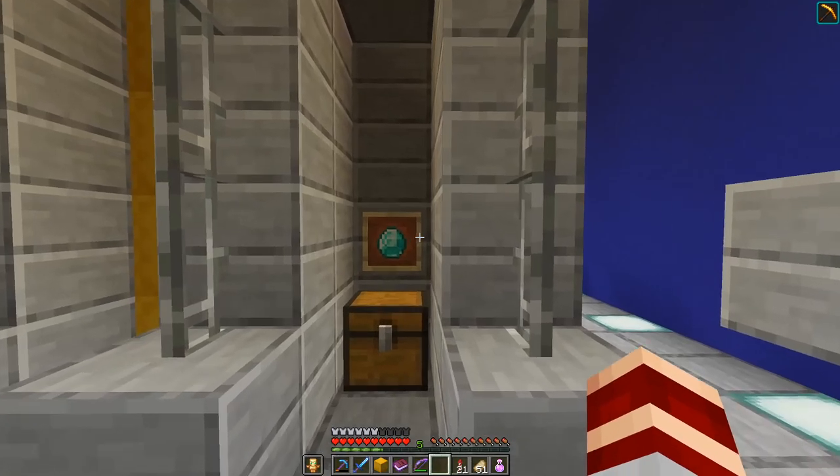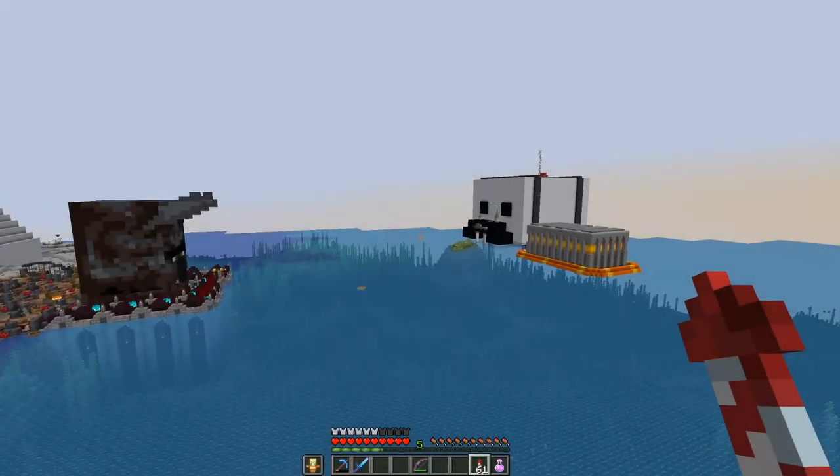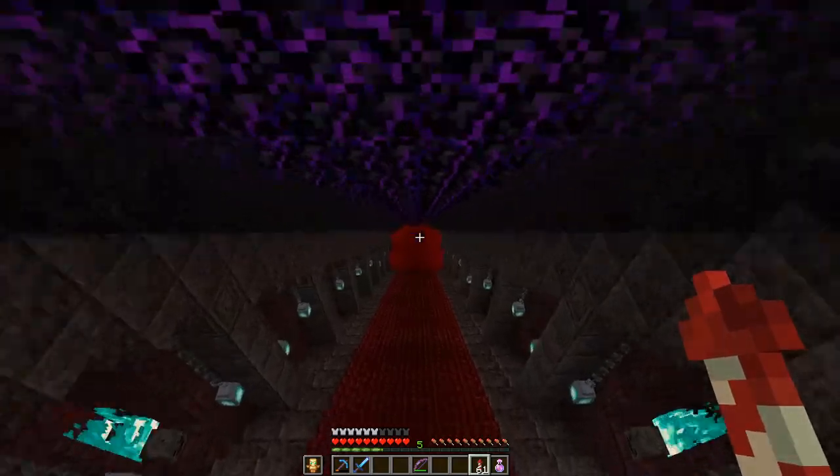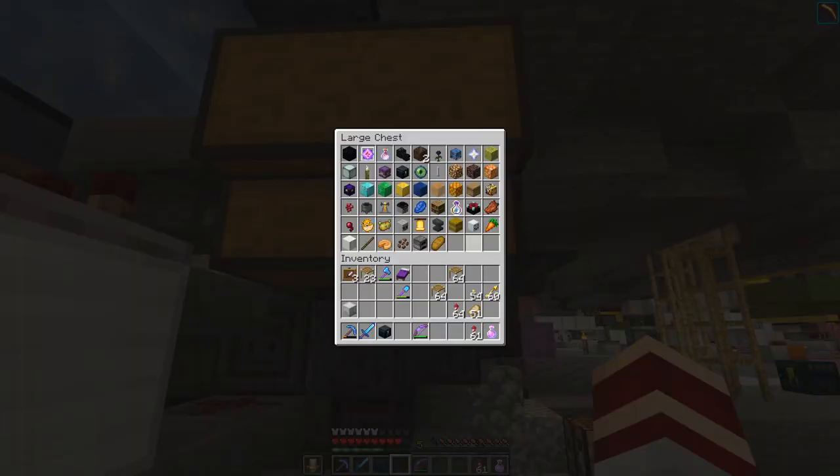As per usual we need to head over to Decked Out — there's updates to show you. The first thing is we've added two new sets because the player count is growing and I have to add more sets otherwise competition for individual pieces gets too tight. We added the snowman set: a derby snowman face for the unique, a carrot for the rare, a snowman block for the uncommon, and a stick for the common. Then we added a baker set: a pumpkin pie for the unique, cocoa beans, a furnace, and a piece of bread.